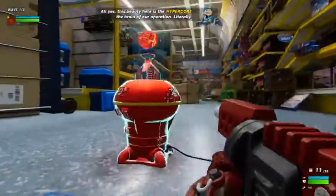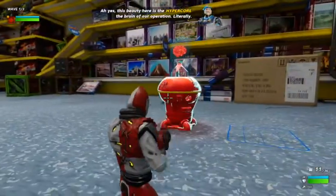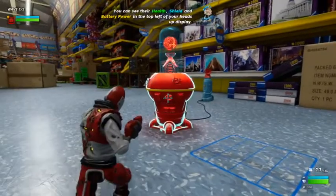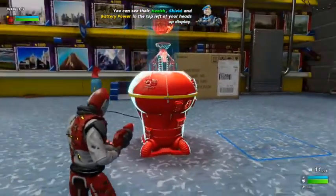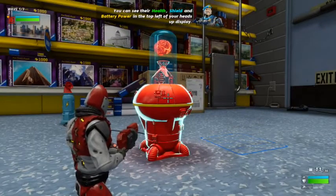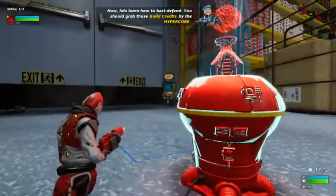This beauty here is the HyperCore — the brain of our operation. Literally. These will be what you're defending at all costs. You can see their health, shield, and battery power in the top left of your heads-up display. So these will be the nodes that we are defending. Now, let's learn how to best defend.